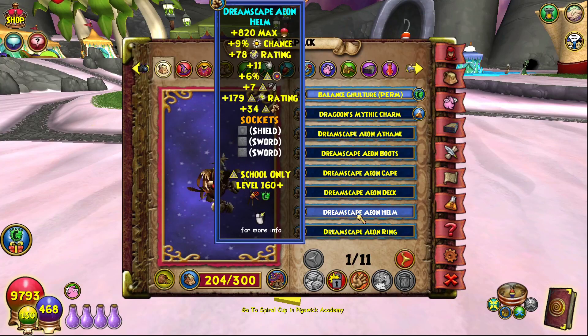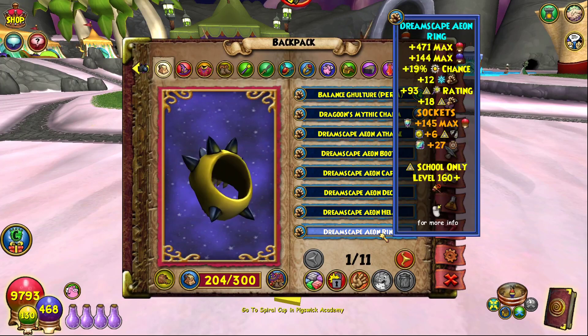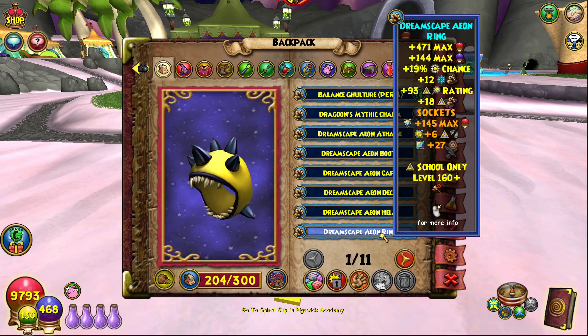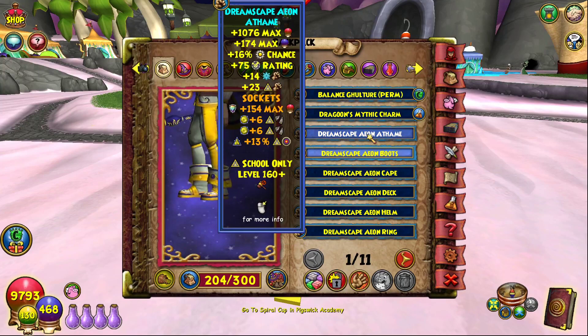We could socket shields to get more resistance. For the Dream Escape ring, we're using it because it's great for crit and damage, and also gives more pierce if you add it to the sockets.